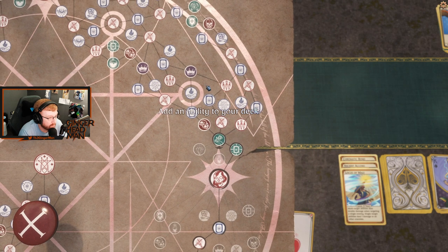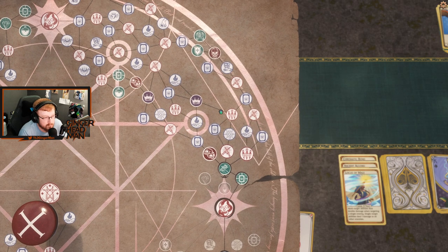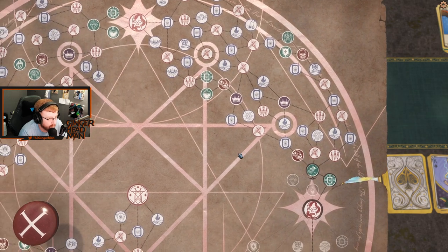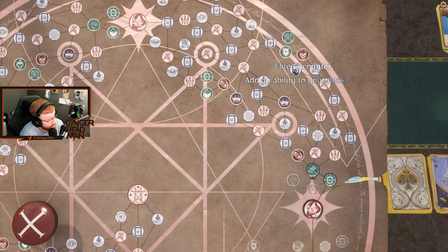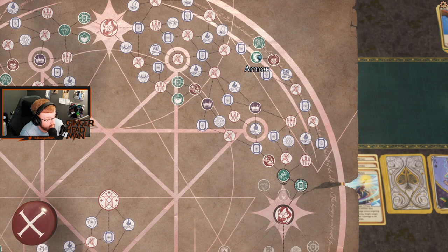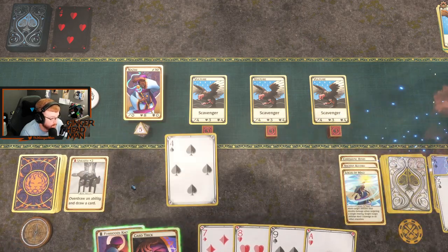Now we branch off again. You got to rest over here — we're probably going to need that. Do we do the Elite or go to the Event? The Event just lost us last time — it was not good. Or group encounter — remove an ability from the deck, overdraw, to the Elite encounter, to the Merchant. Let's do that — that's an interesting play. There's our Forbidden Knowledge, we'll take that.